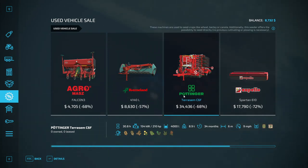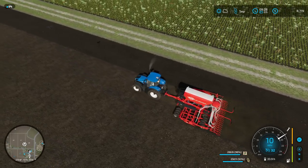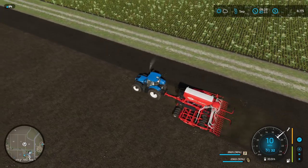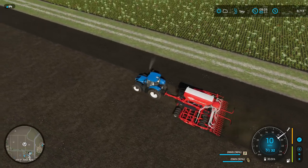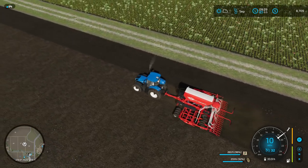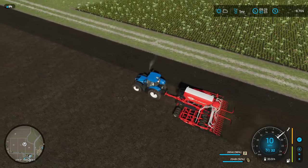Even though a seeder might be a really good deal, you need to make sure you have the right tractor for it — for example, a 210 horsepower tractor. The next thing we did was figure out what equipment we were actually using. It turned out we were only using two of our three tractors, so we sold one. With that money, we were able to buy a field and expand our farm.